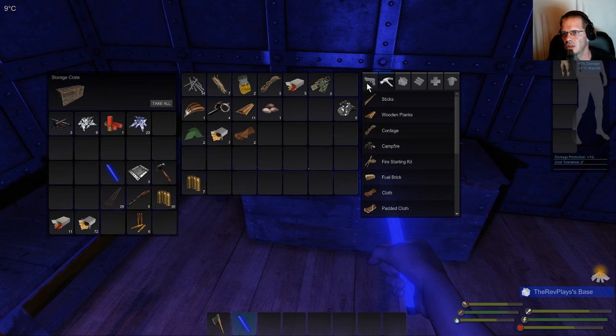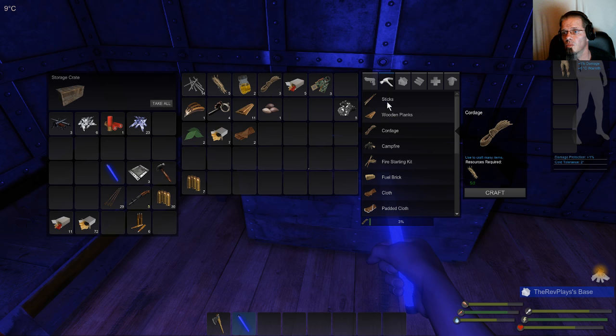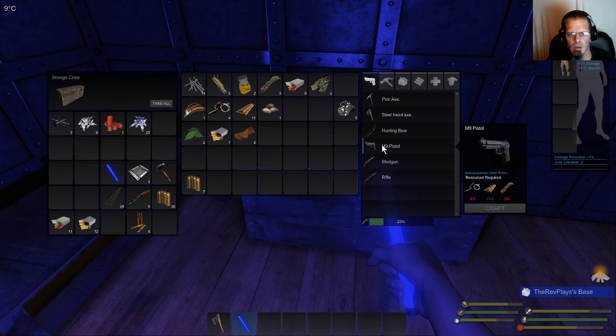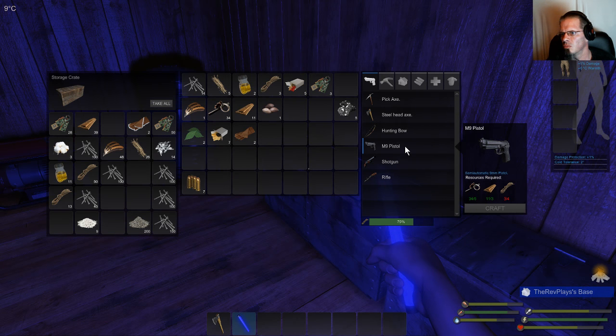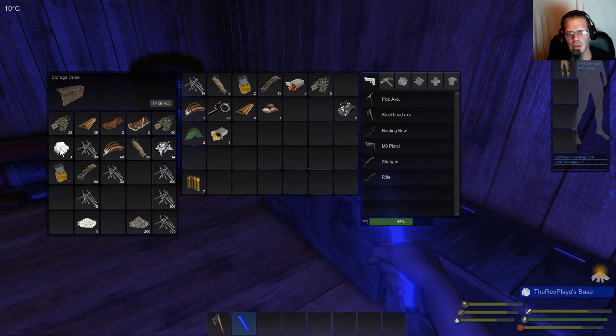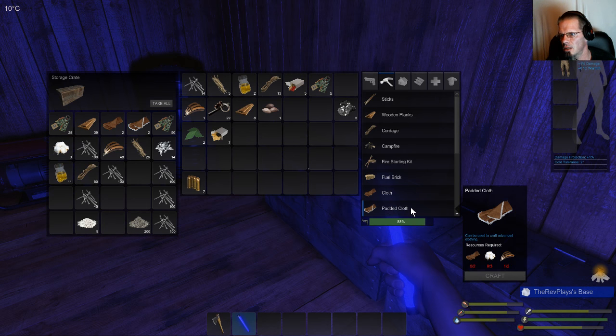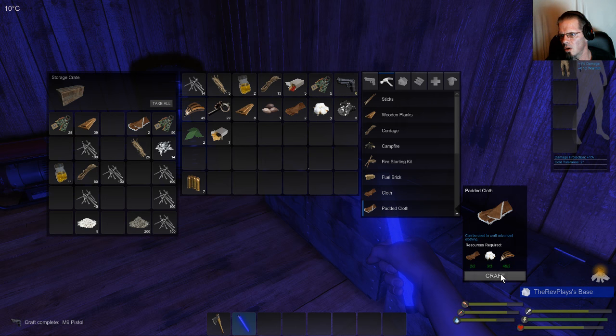Let's see what it takes to make a new gun — it doesn't take much at all. Boom! And another shotgun that I might have to work on because I don't have the padded cloth yet. Let's make another one of those and start working on making some clothes.